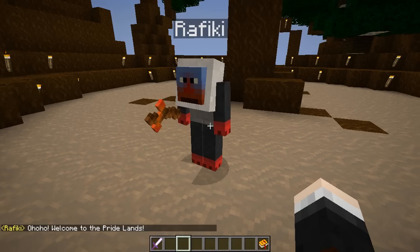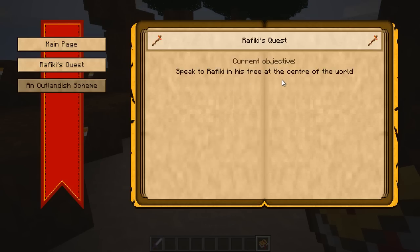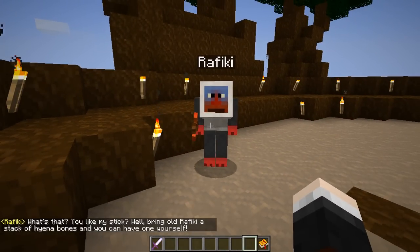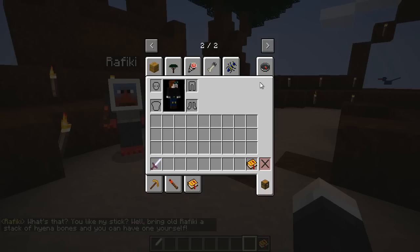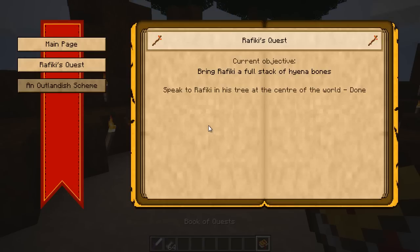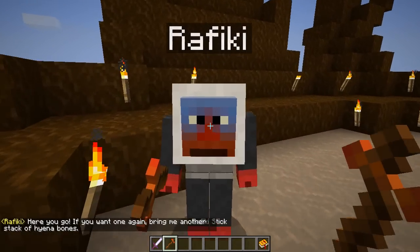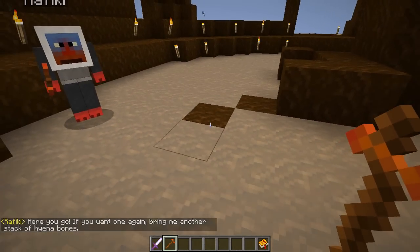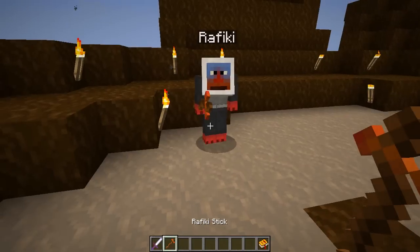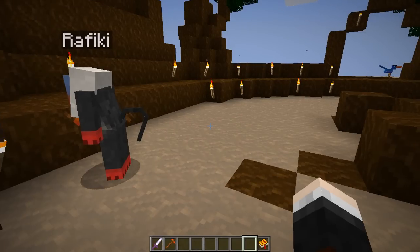Rafiki says: oh, welcome to the Pride Lands. The modelling is so cool - look at him. Going into our quest book, we click the Rafiki quest and need to speak to him a bit more. He says: what's that, you like my stick? Well, bring old Rafiki a stack of hyena bones and you can have one yourself. I give him the hyena bones and he gives us the Rafiki stick - it looks amazing. He says: if you want one again, bring me another stack of hyena bones.